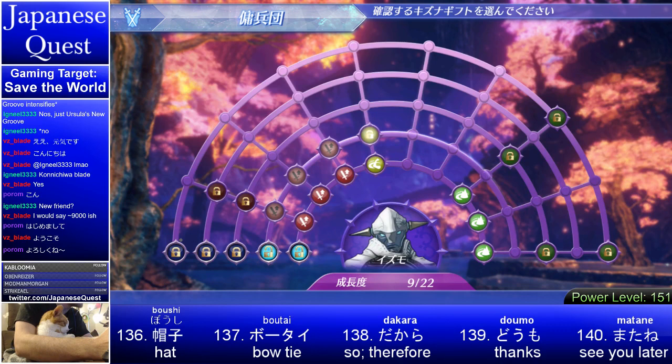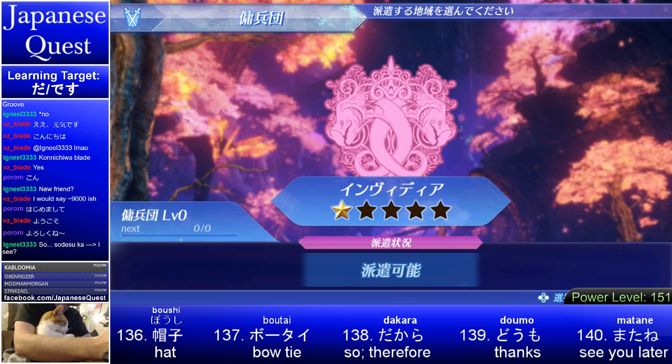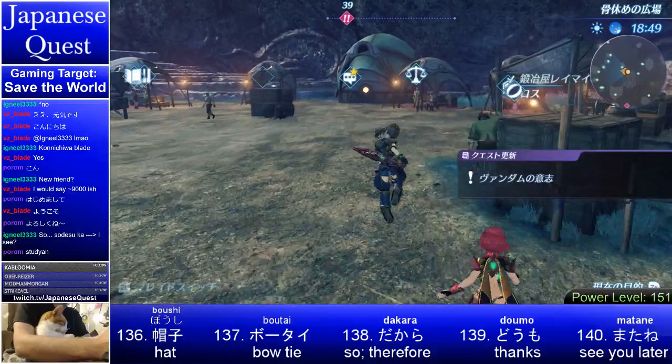Are you studying Japanese, Poram-san? Or do you have an interest in Japanese? So desu ka means 'I see' — pretty much, Igneo. So desu ka means: ah, I see. Studying — very cool. I'm a Japanese teacher. I've taught high school and junior high and some other contexts for Japanese. And I thought it'd be cool to try to teach Japanese through video games. So that's what we're doing here.